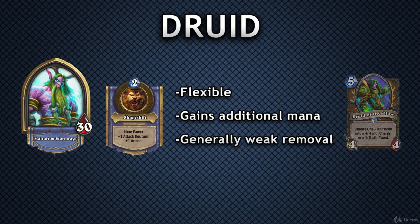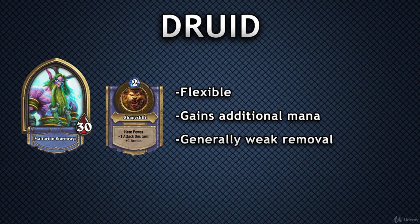This is also reflected in Druid's hero ability, which gives your hero plus one attack this turn and grants you plus one armor. It is not as strong offensively as some of the other hero powers, and it doesn't give you too much defense, but the ability to get both makes it more flexible.